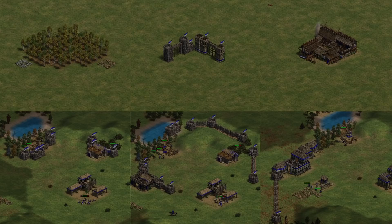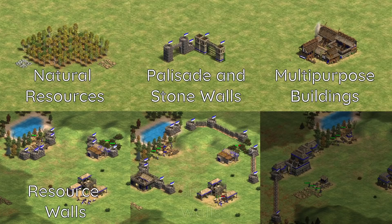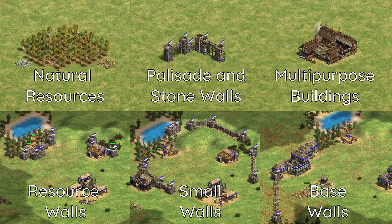To recap, the walling materials you can use are natural resources, palisade and stone walls, and multipurpose buildings. The wall designs we've covered are resource walls, small walls, and base walls. With that said, let's take a look at some map generations in the scenario editor. We'll be looking at Arabia generations as this is the most common map, and since it has a lot of variety between generations, the walling concepts we'll go over can be applied on many other maps as well.